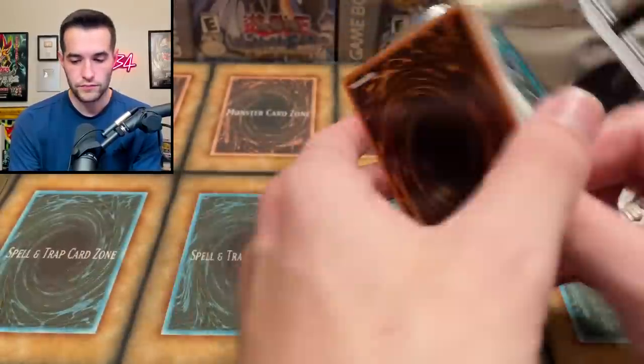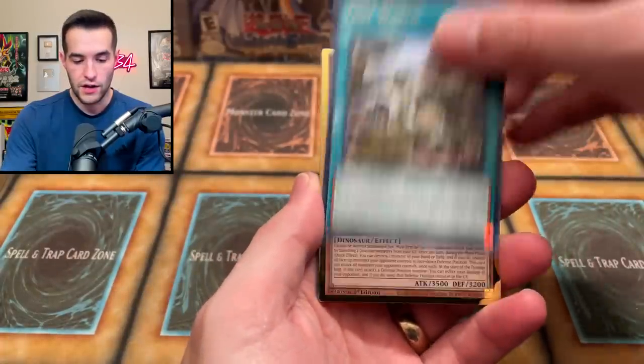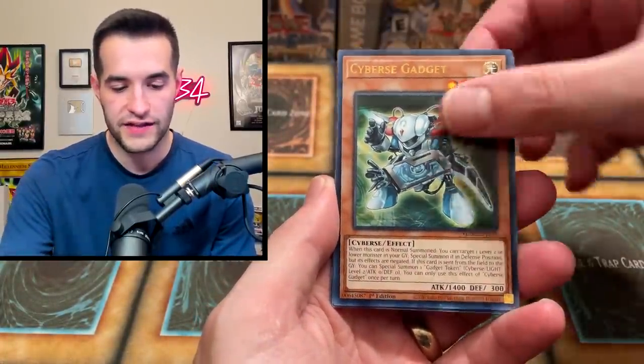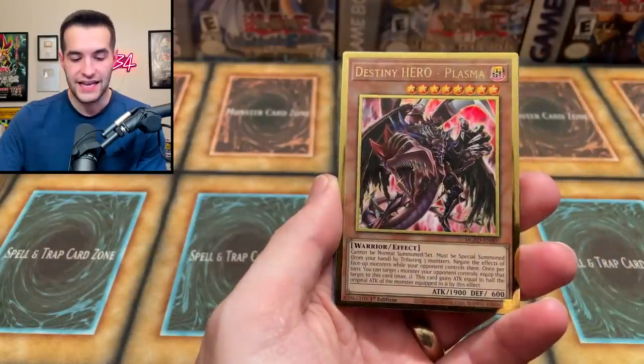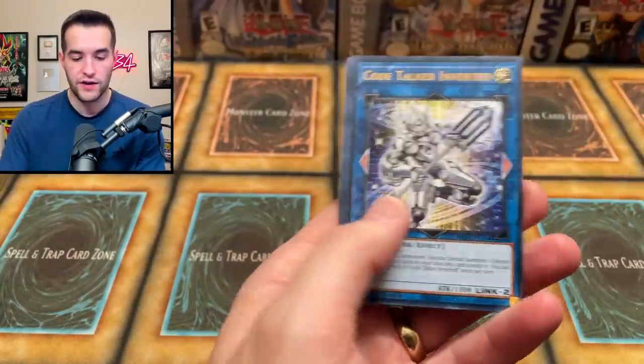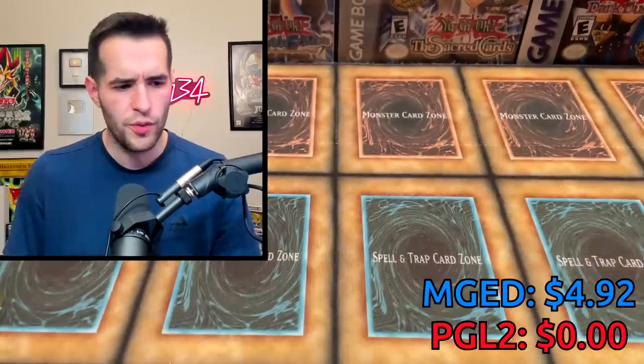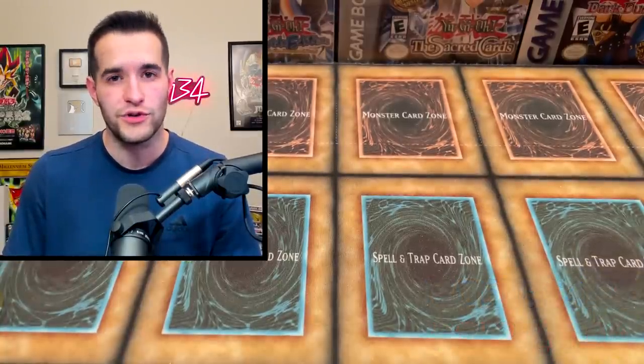It's only worth like two dollars — absolute steal if you get that card for two dollars in Maximum Gold Eldorado. Lost World, Ultimate Conductor Tyrant — a lot of dino support in here, I really like this set. Big dino fan. Cyber Gadget, The Hereda, Destiny HERO Plasma, Coatalker inverted, and Number 81. So that was the first mini box. Maybe we should alternate mini boxes — I think we should do that.